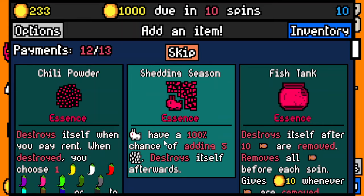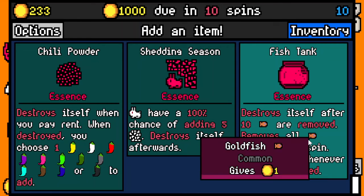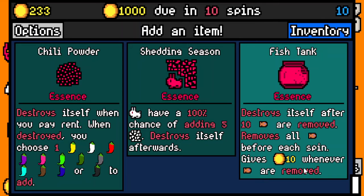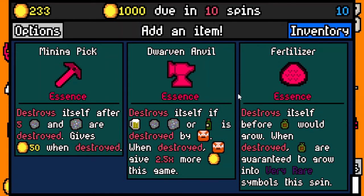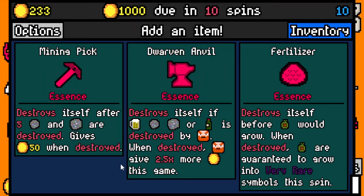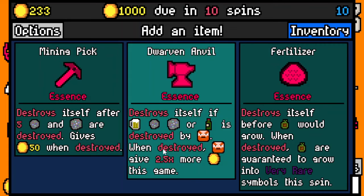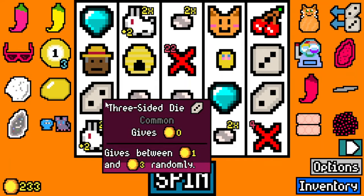Shedding season - rabbits add five rabbit fluff, destroys itself after. Chili powder - we know. Fish tank - destroys itself after 10 fish are moved; gives 10 whenever the fish moved before spinning. I think I'll just do the chili powder. Fertilizer - destroys itself before a seed would grow; when destroyed, seeds are guaranteed to grow into a very rare symbol this spin. Mining pick - destroys yourself after blah blah blah. Fertilizer I guess. I'll take the horseshoe.